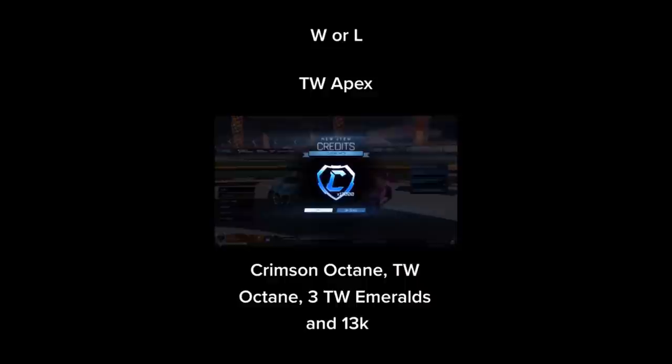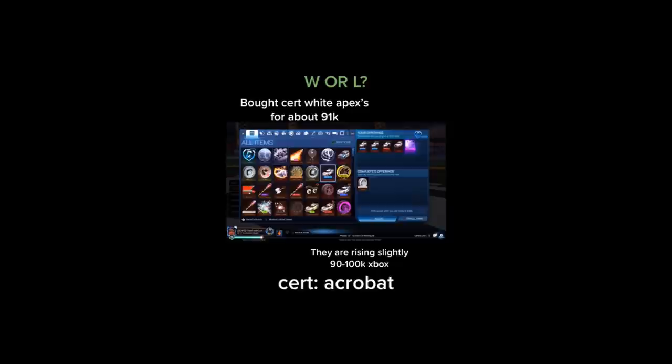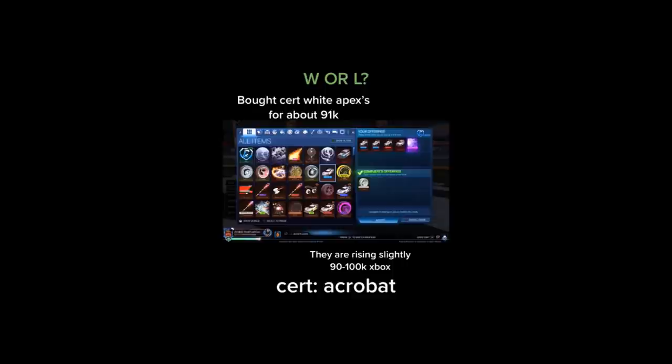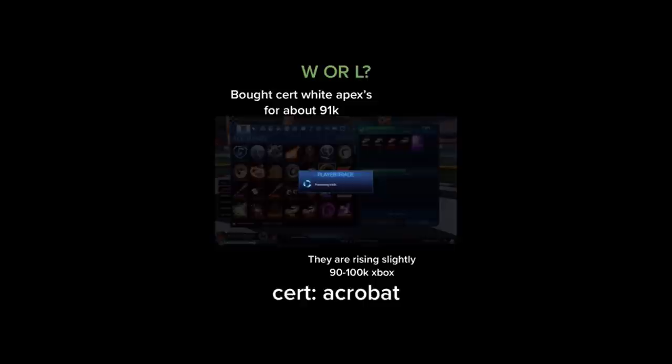Moving on to the silver medal for this week — this TikToker on screen is going to be buying himself Titanium White Certified Apex. Certified Apex means so, so much — even if you've got like Turtle or Juggler certification, you can still get like 3,000 to 5,000 credits extra for it. Paying 91K seems very decent, obviously for Acrobat — it's like the second worst cert, I do believe. But still, it's Certified, so you can probably get at least 5K on top, which means a lot of profit.